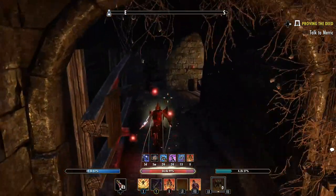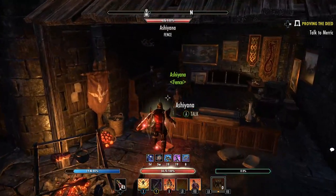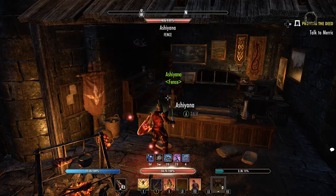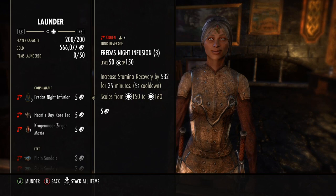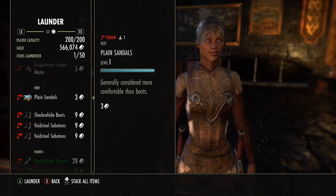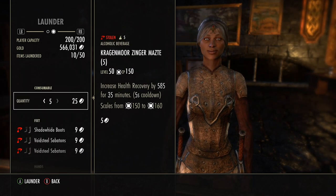You can gain XP for the Legerdemain skill tree through a variety of ways: picking locks, pickpocketing, and most importantly, selling and laundering stolen goods. In case you aren't sure what laundering is, laundering is basically paying the item's value to the fence in order to make it legally yours. This means that if you ever have to turn in stolen goods for some reason, that particular item will stay in your inventory and even stack with other normal items.